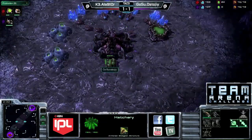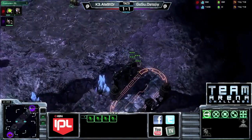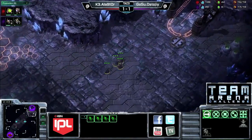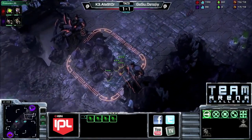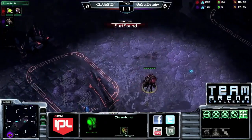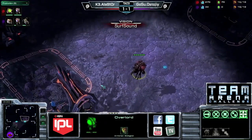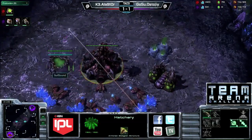The nice thing about going 14/14 is it's the safest ZvZ opening. If they do something like a nine pool or ten pool, the zerglings get there right around the time your spawning pool finishes, so you just have to micro your drones for as long as it takes for the zerglings to come out and then you're usually fine. It does depend on control — obviously if you control your drones badly you're going to lose a lot.